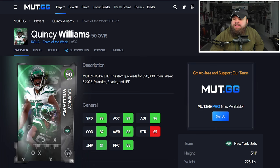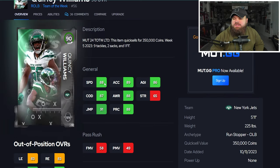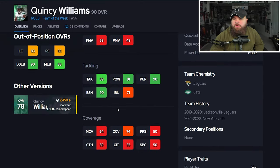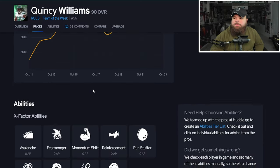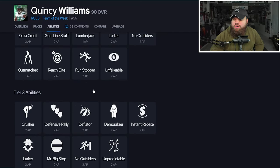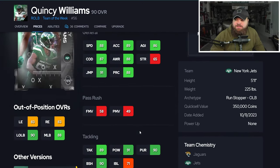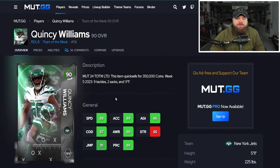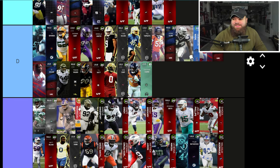Next is Quincy Williams with 88 speed, 89 acceleration. He's 5-foot-11, offers nothing as a pass rusher, and has only 74 zone coverage — no pass rush and no man or zone. The key issue is this card does not get Lurk Artist, which makes him useless as a pass coverage player. He has 91 jump but it's an archetype issue — being a run stopper he just doesn't get it. A 90 overall going into F tier because he can't play man or zone and can't rush the passer.